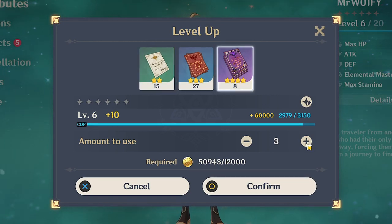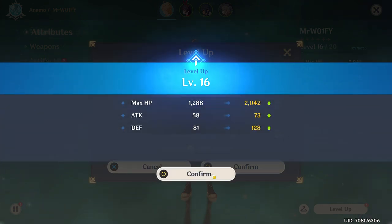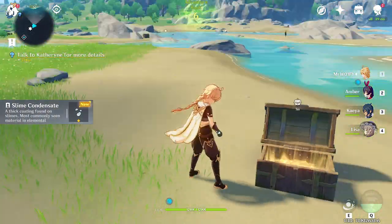Your character level is increased by using the hundreds of XP items that you collect over the course of your adventure and will simply add to your character's stats — i.e. their health, their attack and their defence. In the early stages, the character max rank will be 20, although you'll learn to increase this later.